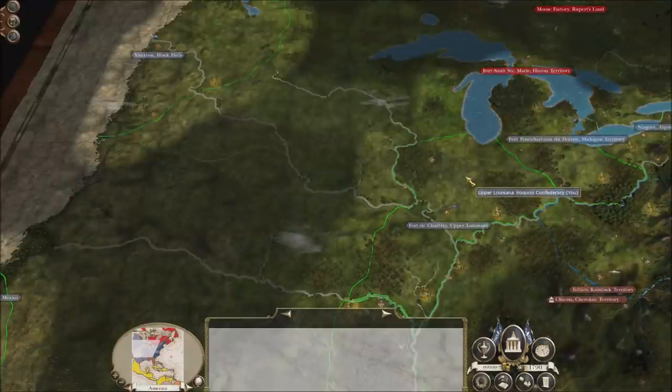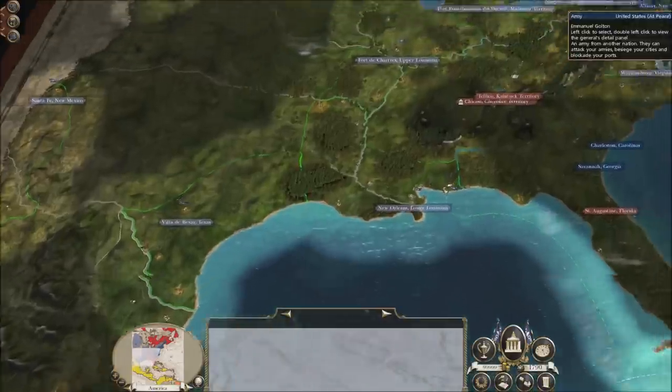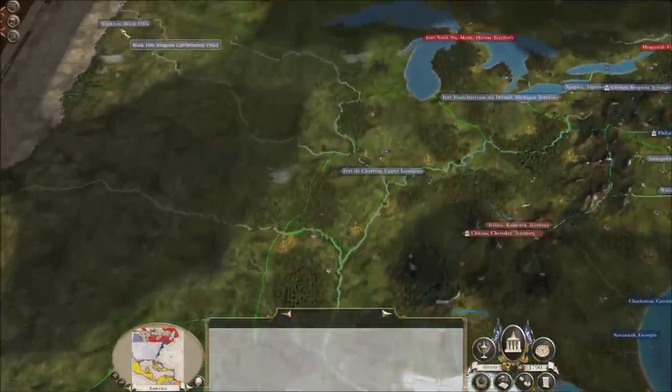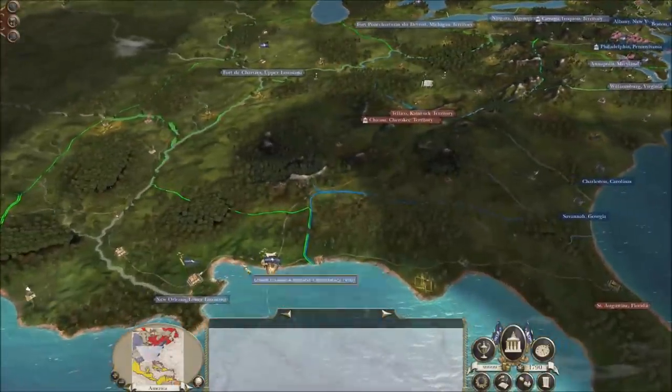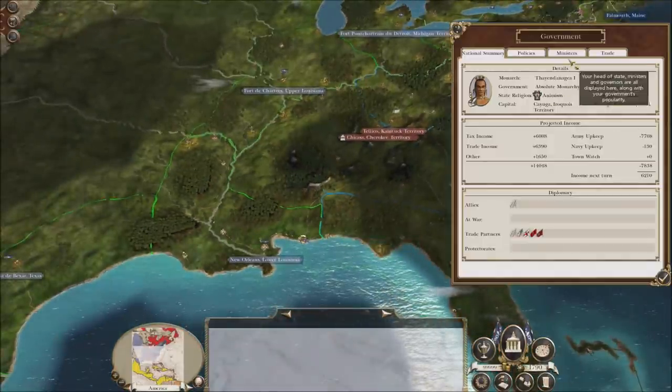Hello everybody, welcome back to another video of Empire Total War. We're going to continue this series. On the last video, we had a big one — we did the battles, we secured Yankton for good, and we also secured Lower Louisiana and made peace with France.